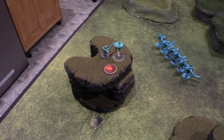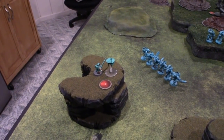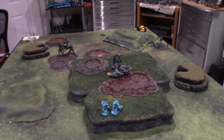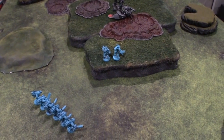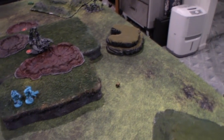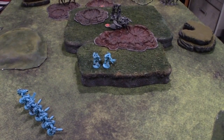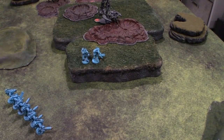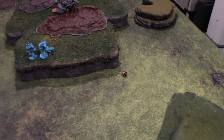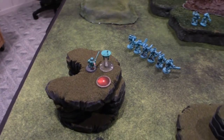The sniper Marksman is hitting on a four. Same target. Hitting on a four with his long-shot rifle — hits. Wounding — I need a six to wound? He hits and wounding on a five because it's strength five. Eight toughness wounds, no AP, a three-up learning save. You just kind of added to the points filler.